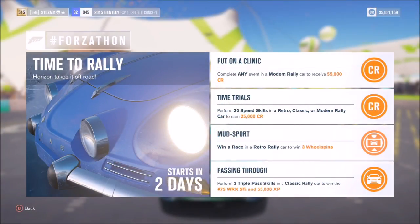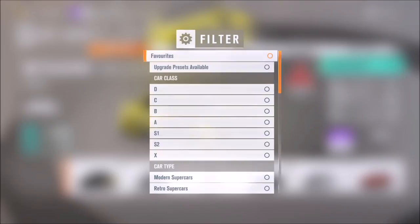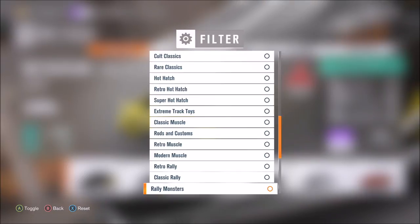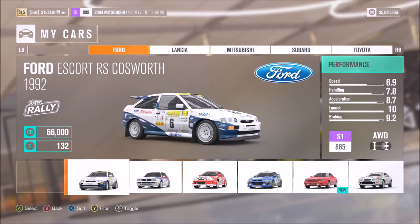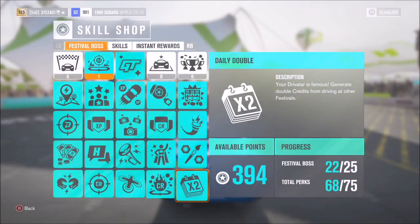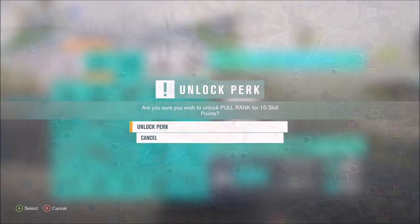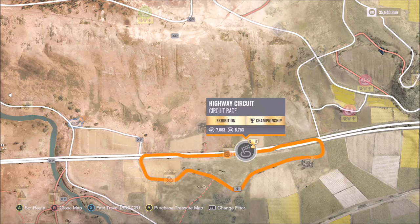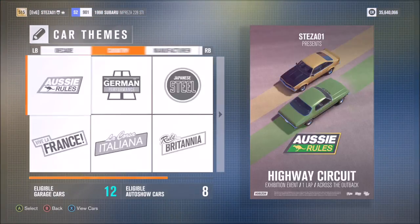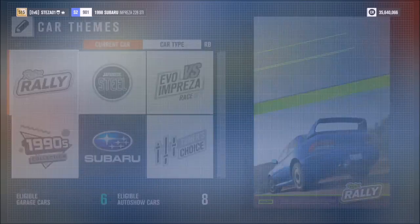The third challenge wants you to win a race in a retro rally car to earn three wheel spins. Go into your cars and filter for retro rally — there are some very cool options including Cosworth models. I went for my Subaru Impreza 22B STI. If your car isn't that competitive, you can always purchase the perk that starts you in first position — essentially pole position — for the next four races, which gives you a nice edge.